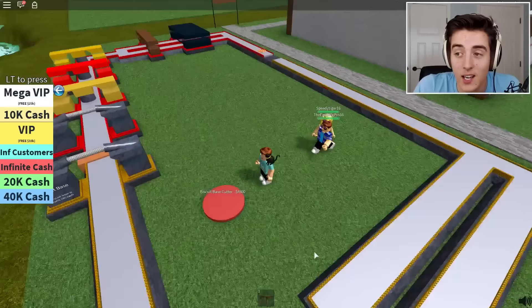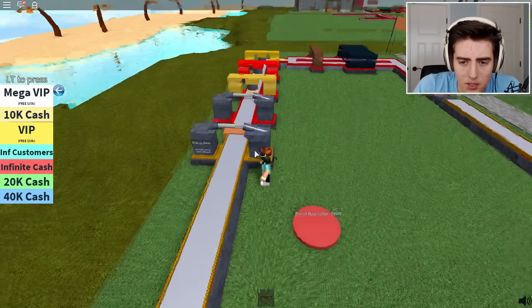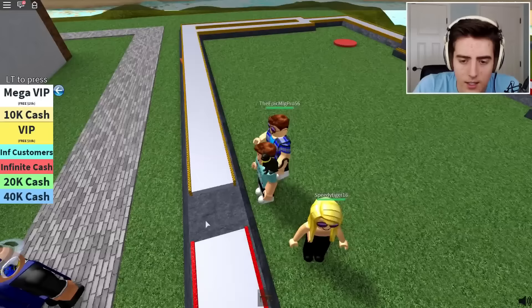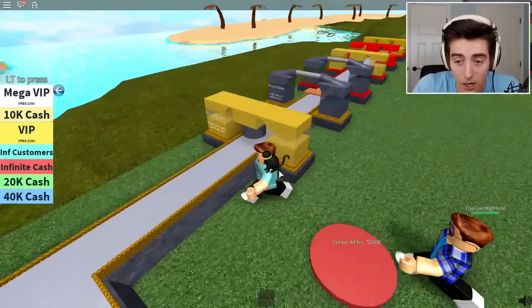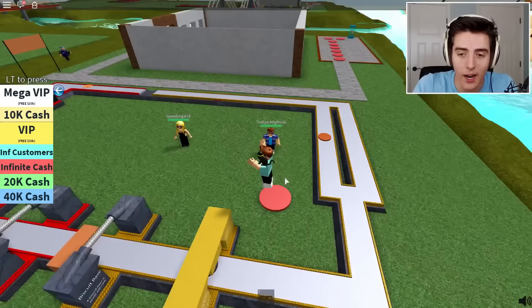The biscuit base cutter is forty-five hundred dollars. We currently have three thousand one hundred. What else was there? There was the breakfast gun giver - I really should be waiting until I can afford more dessert pizza ingredients. Something's not right here - I'm not actually seeing the pizzas go through successfully. They're just disappearing into the conveyor. Oh, it is going - it's just stuck under the conveyor. Guys, don't stand on the conveyor, that's how you knock the pizza off. Let's get the biscuit base cutter - maybe that fixes it. I think it actually fixes it! Now it's going in just fine.